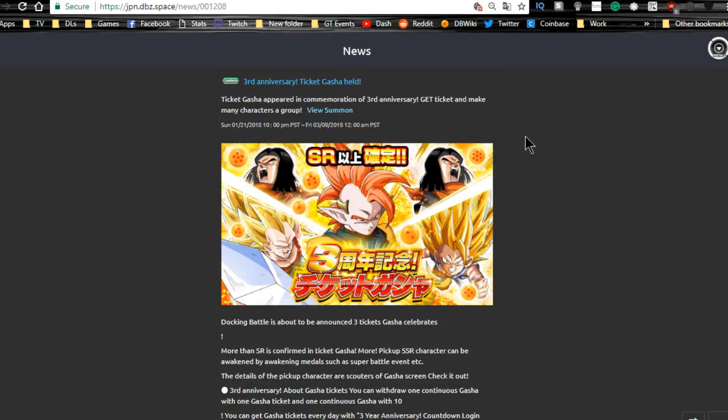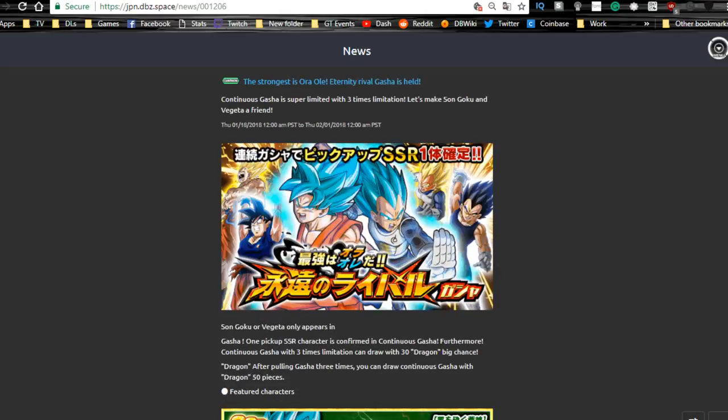Now let's talk about the JP summons. This is for the third anniversary gacha — we're getting free tickets from a bunch of stuff. I haven't gone over all the anniversary information yet but I will be doing that. We do have a banner running and you're getting some login bonuses. I got one SSR from the free ones — nothing major. This runs until March 9th, so we have the rest of this month and all of February celebrating three full years of Dokkan Battle.